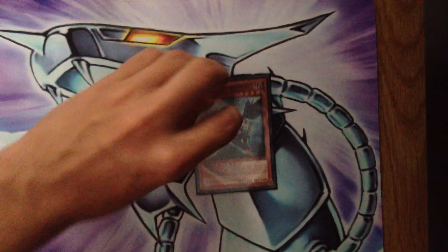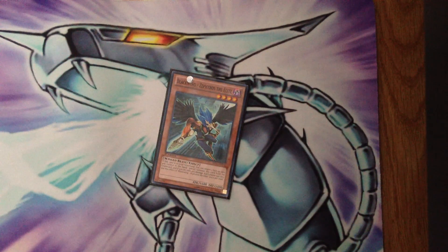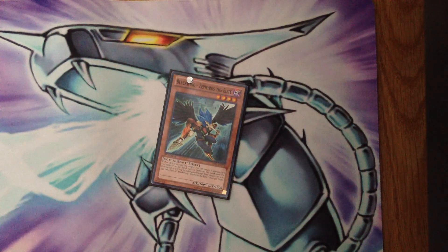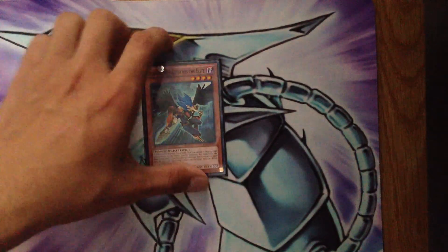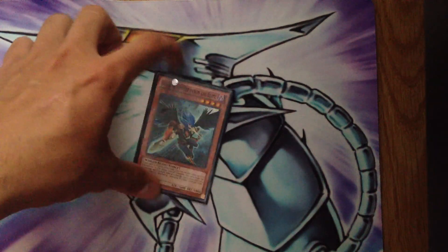Next I have Blackwing Zephyrus the Elite, because it's essential for combo pieces — especially with Hieratic Dragon of Atum and Red-Eyes Darkness Metal Dragon. You bounce the Red-Eyes, then summon it back against Atum. If you draw this in Ravine you can make a very decent play. It comes out with a Red-Eyes with zero attack and defense, a Hieratic Dragon of Atum, and a Stardust Dragon.